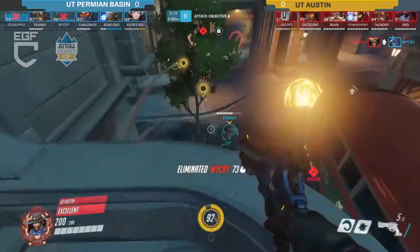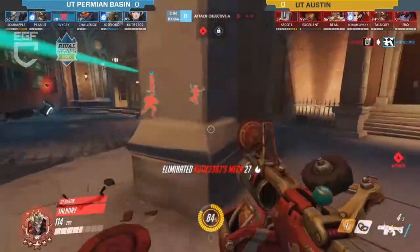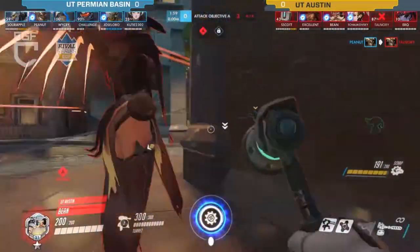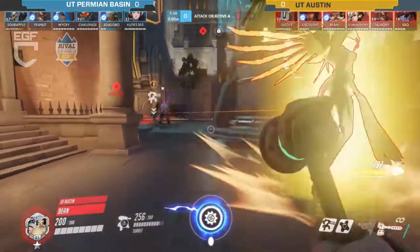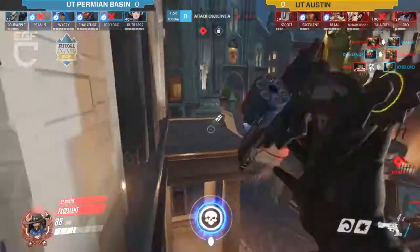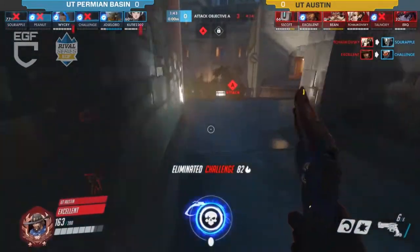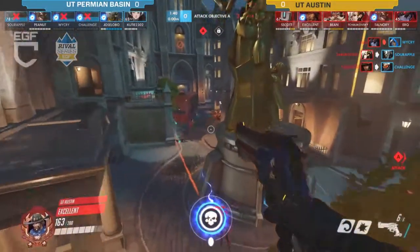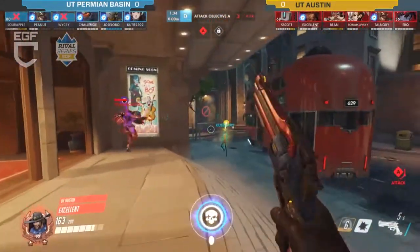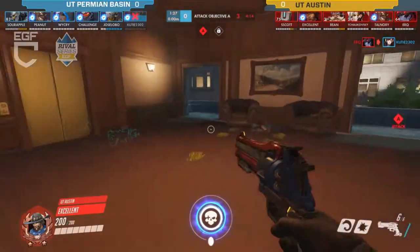Bastion is able to take out the Reinhardt again. You've got to either commit really hard on the dive here, or find a way to rotate the Reinhardt shield with D.Va and use your corners efficiently to get around that middle pillar. I notice Tal Nori is just playing the Junk Rat better — a bit more confident on defense — while Peanut is not quite able to do it.